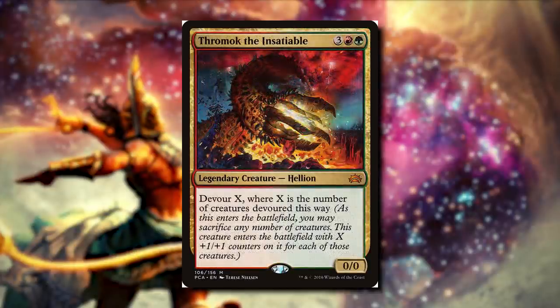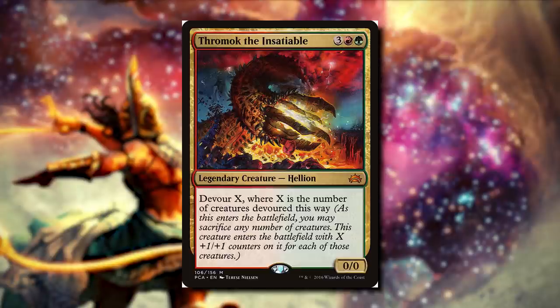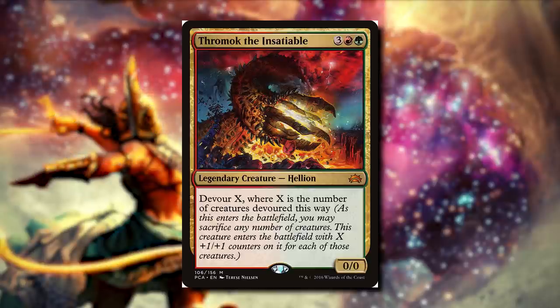Throwmach the Insatiable: for three red and green, it's a 0/0 Hellion, but it has Devour X, where X is the number of creatures devoured this way. So when it enters the battlefield, we can sacrifice any number of creatures, and this creature enters with X plus-one-plus-one counters on it for each one of those creatures. What's really cool is that it has Devour X, so whatever number of creatures we sacrifice, we actually square that. If we devour one creature, Throwmach enters with a 1/1 counter. Devour two — four counters. Devour three — nine. So this can get really crazy if we have a bunch of tokens, and that's exactly what this deck wants to do.